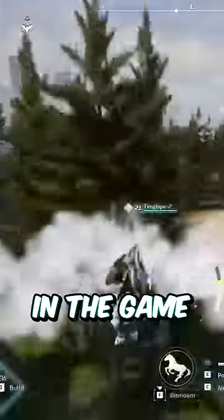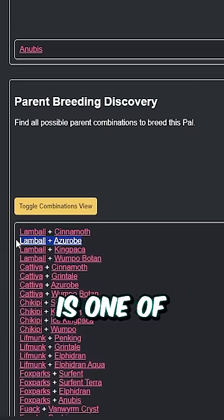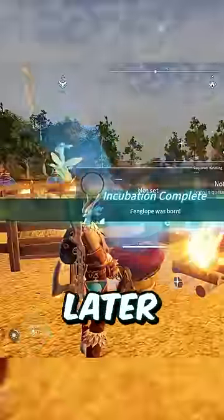For example, I wanted a Fanglope because it's the fastest ground mount in the game. By choosing Fanglope as the desired child, I see that Lambal and Azerobe is one of the combinations, and I just so happen to have both. Putting them in the breeding farm yielded this egg, and a few short minutes later, I had a Fanglope.